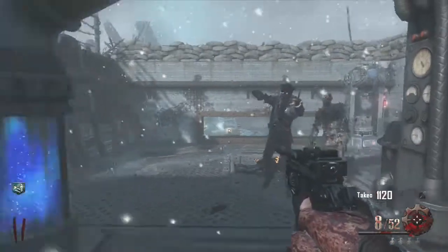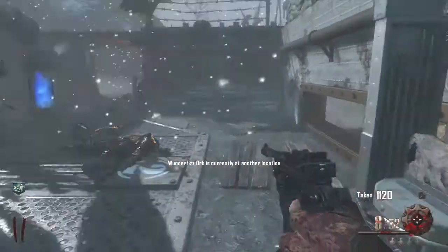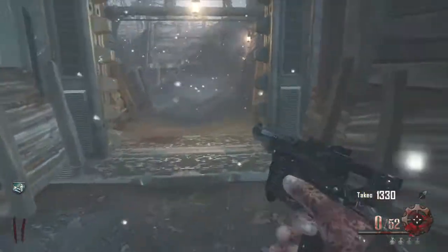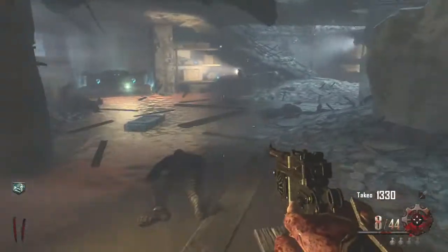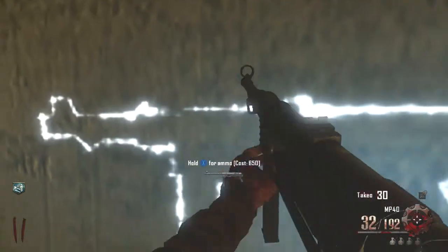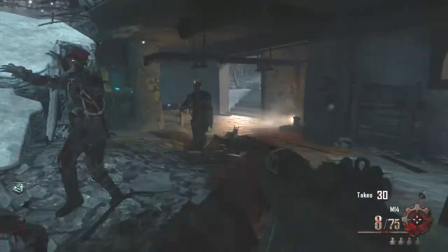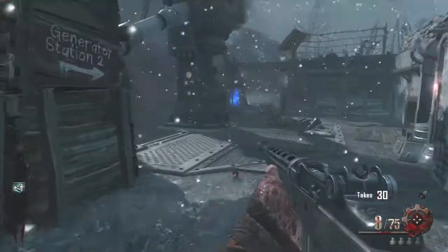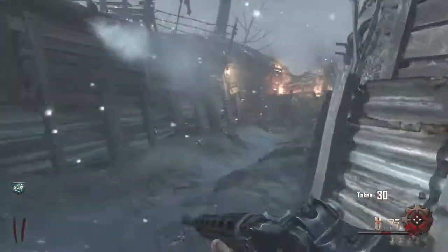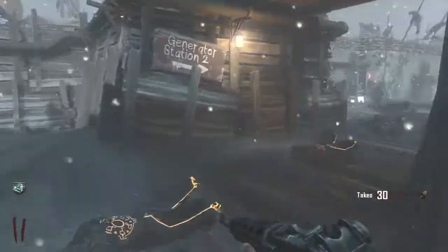1120 points — still not enough. Two zombies left; I don't want to take one out because as soon as I do the other will start running. There's that machine where you can buy perks at a reduced price. That's going to get me to 1300 points. I would hold off on hitting the mystery box — chances are I'd get the War Machine first. The MP40 is great at headshots and can probably get you to almost round 10.